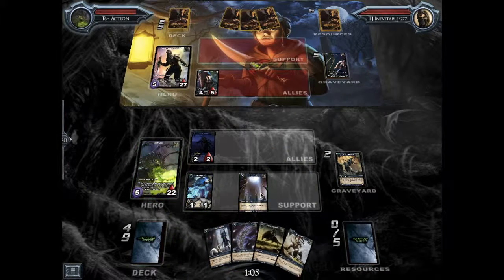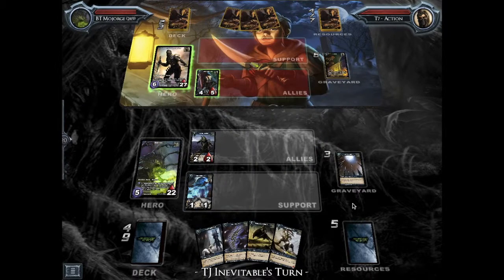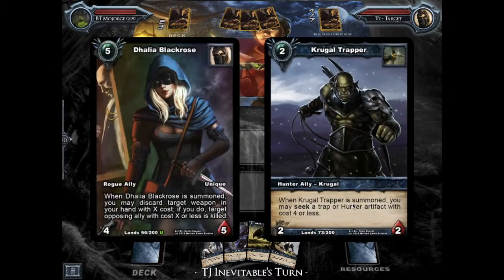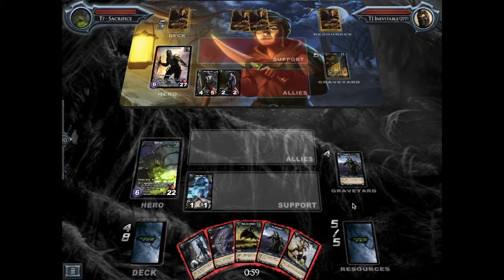Here I think I searched a Death Trap, but I really honestly probably should have searched out Camouflaged Foe. When I searched Death Trap and Inevitable knows it's a Death Trap, it's really easy for him to play around it. I think it would have been a lot better for me because Camouflaged Foe can be really helpful — what I really need to start doing is get board control. Rather than trying to kill allies with Death Trap, which is more of a control move, I should have focused on establishing board presence.